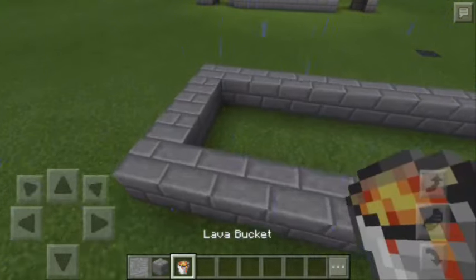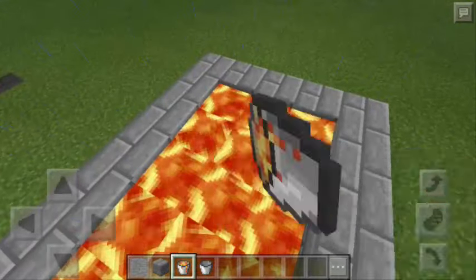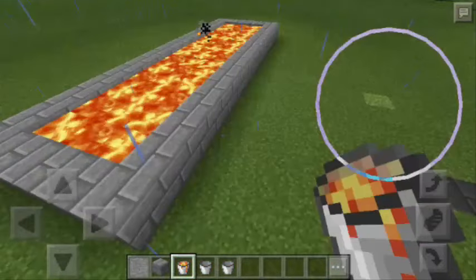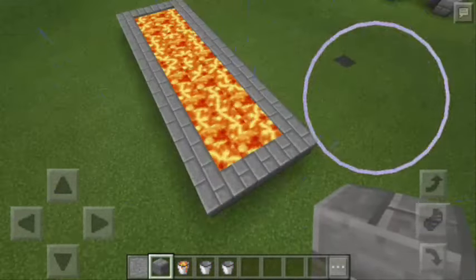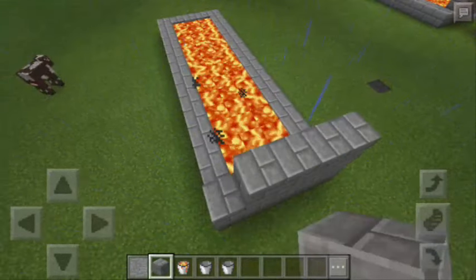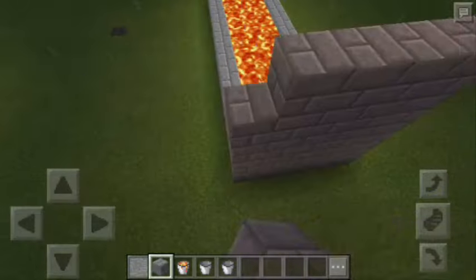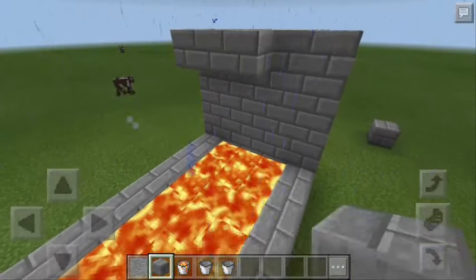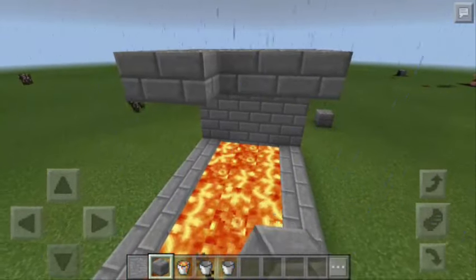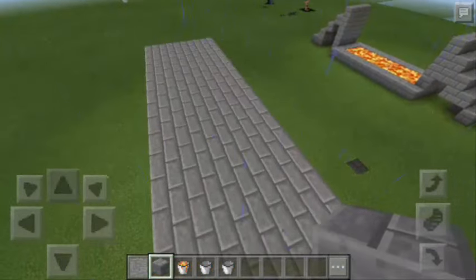There you go. Now let's pour in some lava using the lava bucket. Make sure there's no grass visible inside the rectangle. Alright, so we're done putting in the lava. All we have to do right now is decide how tall the bridge is going to be — let's make it 5 blocks. Then I'm going to do the same pattern on the other side. Now let's make the flooring of this bridge by connecting the left side to the right side using some stone bricks. There you go, we're done with the flooring.